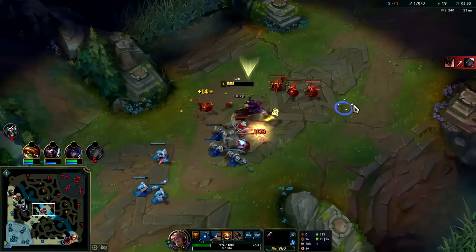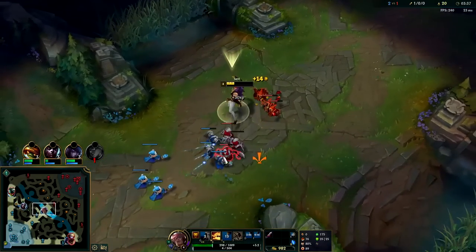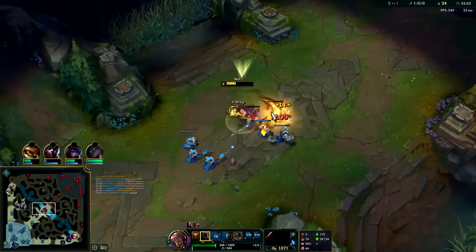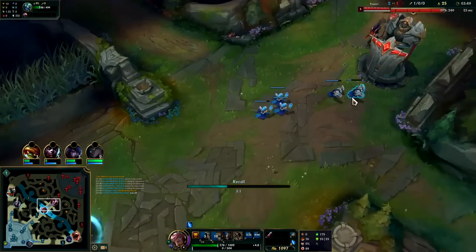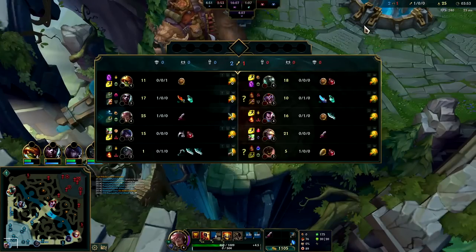Kind of want to just dump the wave — we'll hook the whole thing together. After you hook, you want to use your W. We didn't have our W up though. Q reset — all right, we got the wave push, we're ready to get out of here. Flash and Ghost allowed us to live. If we didn't have Flash and Ghost, we probably would have died to that Shaco gank because we were up so deep.